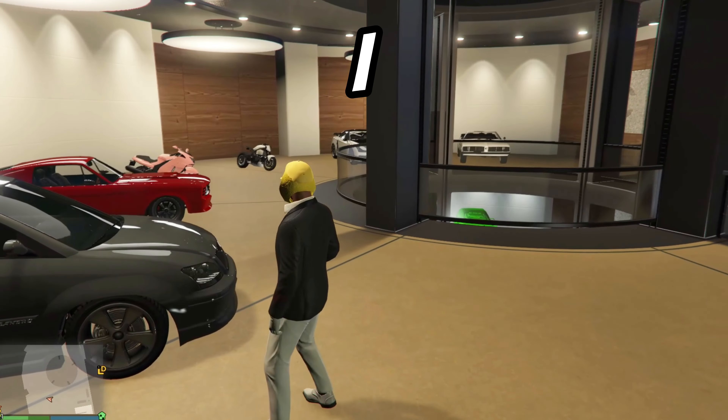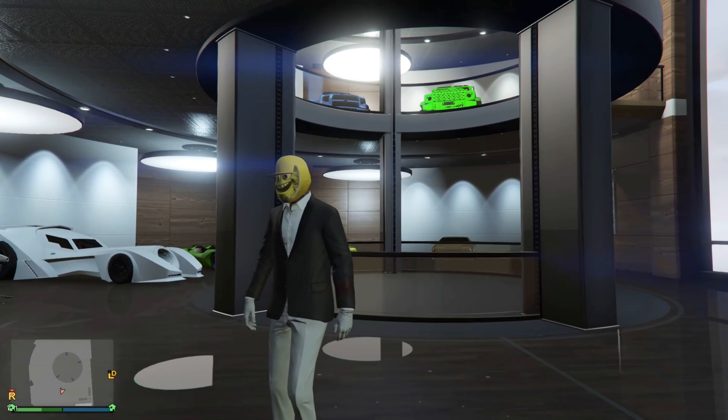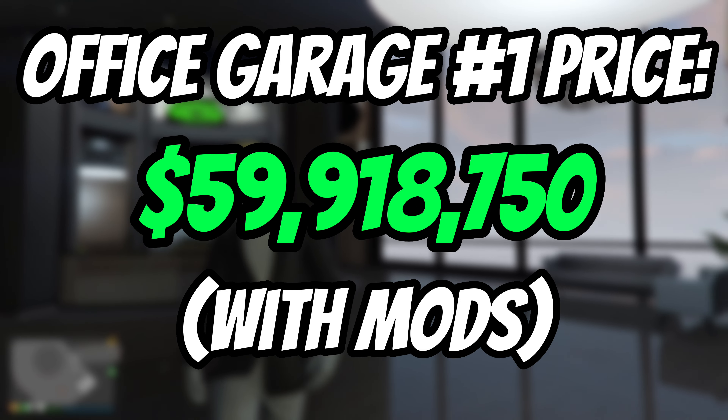This next row is a work in progress — let me know what cars I should put on this third floor in the comments. Out of these three floors, Office Garage number one's total price is $59,918,750.